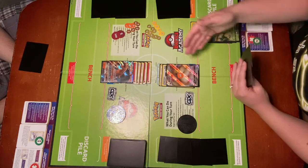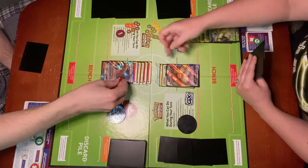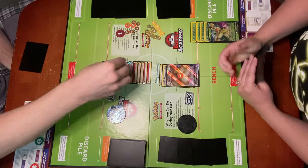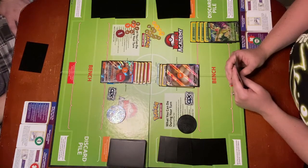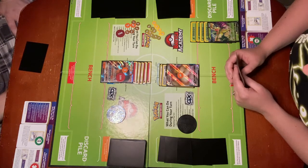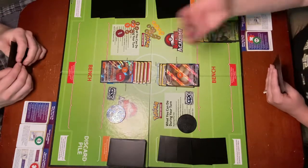I'm going to go ahead and attack with GMAX Cuddle. It takes three colorless energy, and I have the required energy attached. It does 150 damage. During your opponent's next turn, if the defending Pokemon tries to attack, your opponent flips a coin — if Tails, that attack doesn't happen. I've attacked, and now it's Neil's turn.